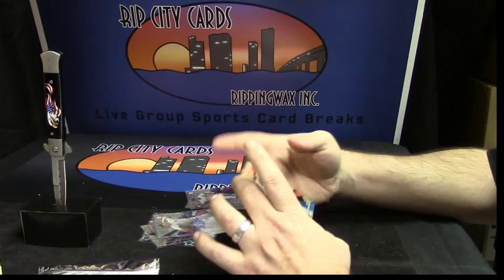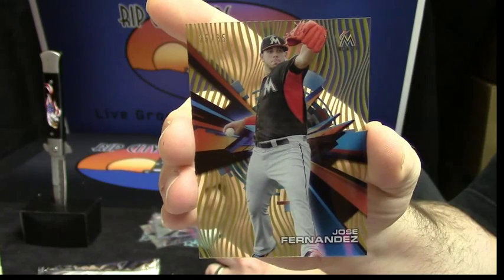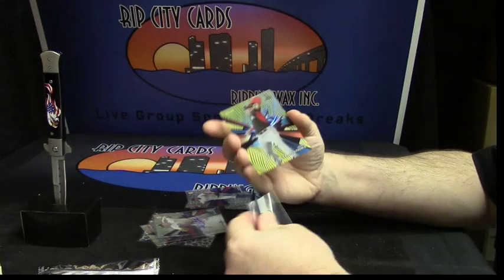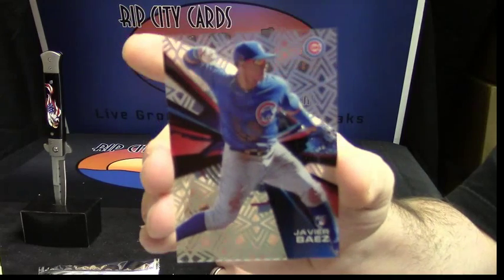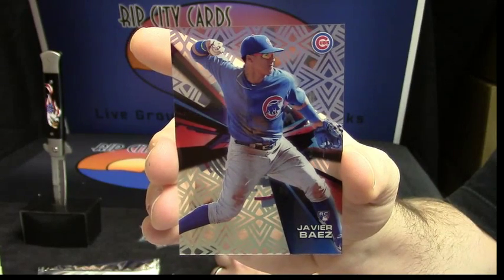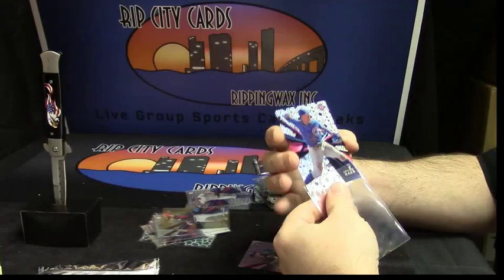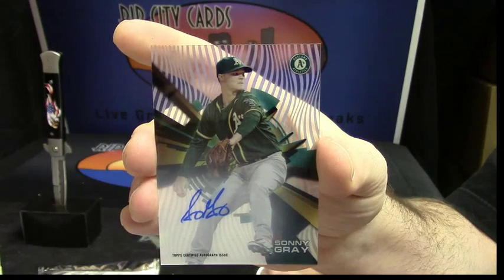Then we have a 25 out of 35 for the Marlins — Jose Fernandez, 25 out of 35. For the Cubs, this is like a level six variation, Javier Baez. I'll get one of those in like every six boxes or so. And for the Oakland A's, Sonny Gray.